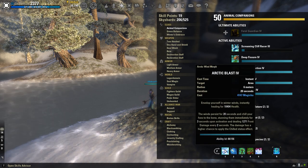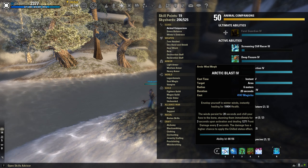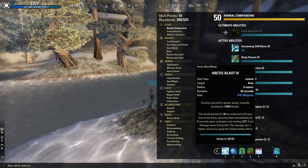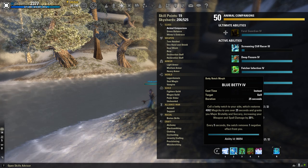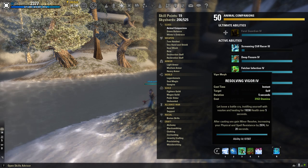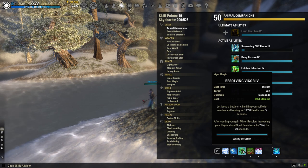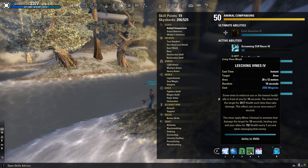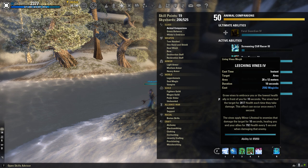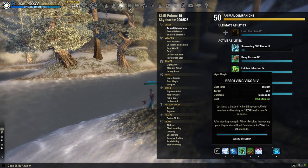Our back bar abilities: Arctic Blast is your burst heal — you really don't want to use this until you get to lower health; try to keep your hots doing most of the work. But when you're taking too much damage or need to CC somebody, that's when you use Arctic Blast. Blue Betty is your source of Major Brutality and Sorcery, increasing your weapon and spell damage by 20%, and every 5 seconds it removes one negative effect from you. Resolving Vigor is your main heal over time — a 5-second heal that gives you a lot of health back, plus Minor Resolve increasing your physical and spell resistance by 3k for 20 seconds. Legion Binds is another heal over time; I prefer this morph for the minor lifesteal. Between this and Resolving Vigor — plus Pale Order — that's basically three heals over time, and then Arctic Blast on top of that. It's a very heal-heavy build.